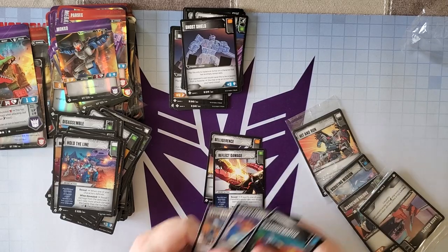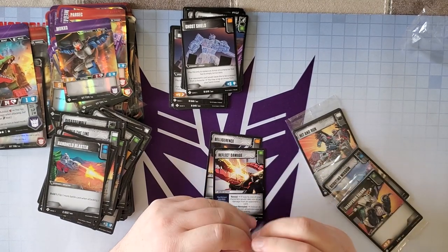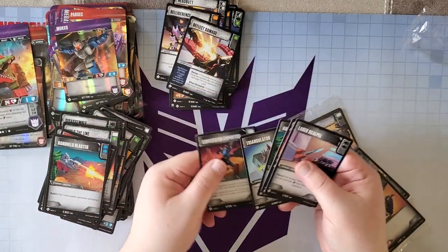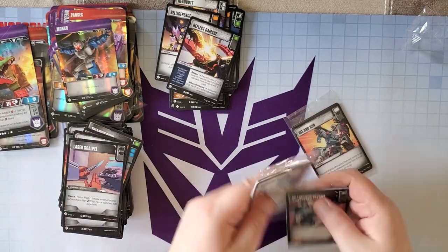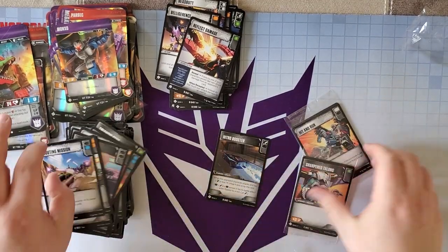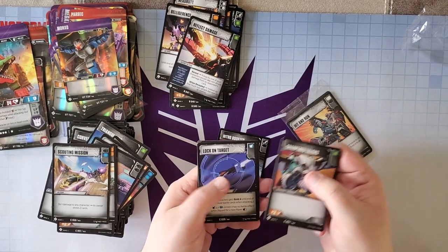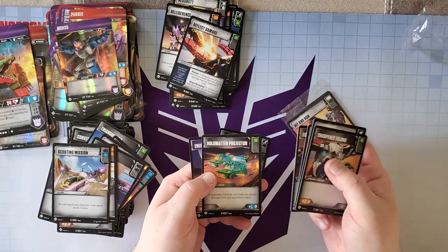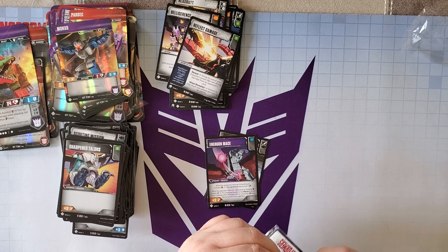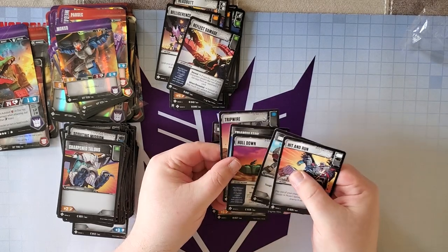We've got Reflect Damage and Turn the Tide. Then another Headbutt and Conversion Expertise. Nitro Booster. Skipping through these last ones: Sharpened Talons, Lock on Target, Emergency Barricade, Fusion Borer, Holomotor Projector, and an Energon Mace — my first one, hard to pull. Last pack of the box: another Staggering Might, Tripwire, Triangulator, Hold Down, Improvised Shield, and Hit and Run.